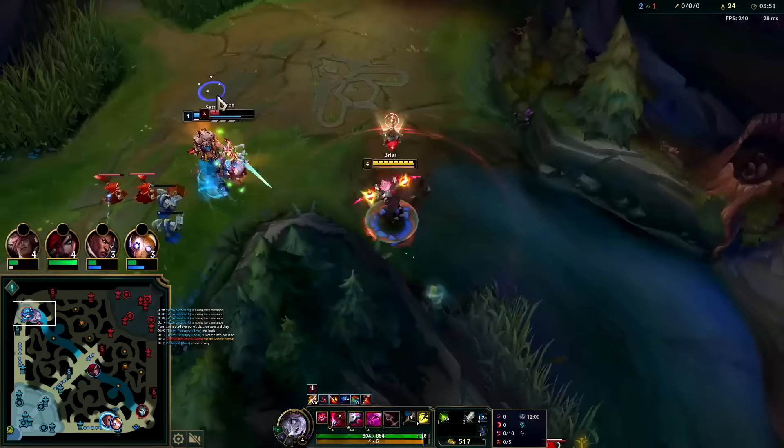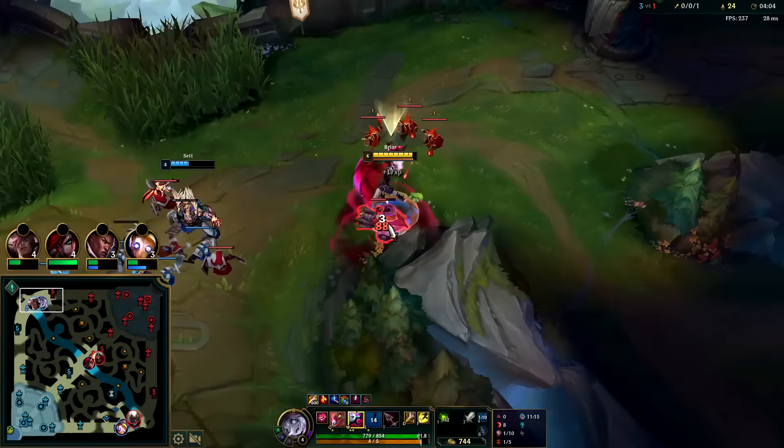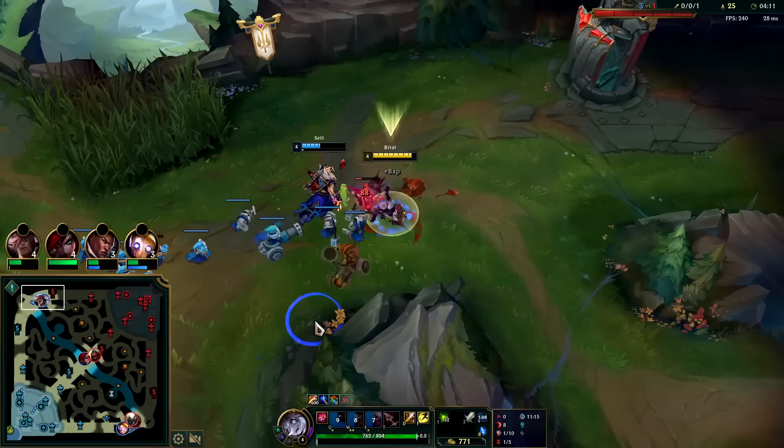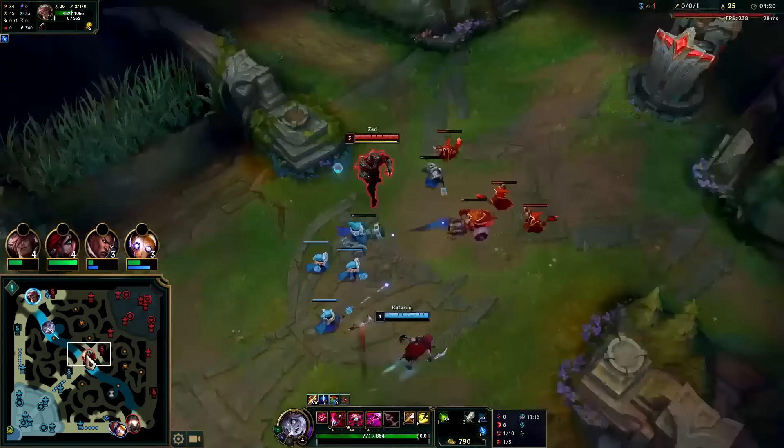The ally ended up pinching off the kill — kind of sucks, but we still got what we needed. Pushing this into the wall for the extra damage. I'm gonna swap aggro here — we don't want to steal his cannon, so he can back and spend his gold to get health back. He doesn't have TP so it's really important we help him push wave there. As long as we get our free boots soon, we still got Treasure Hunter.